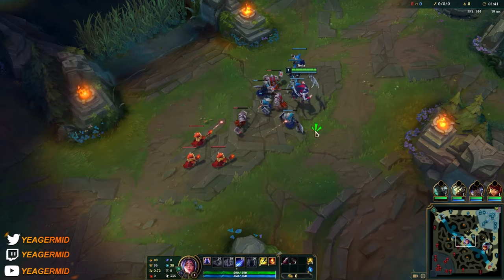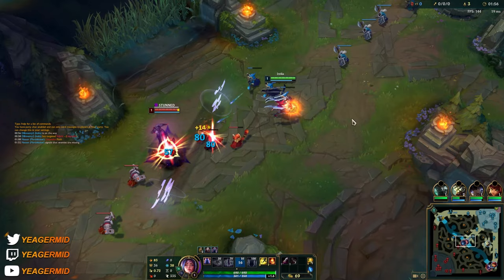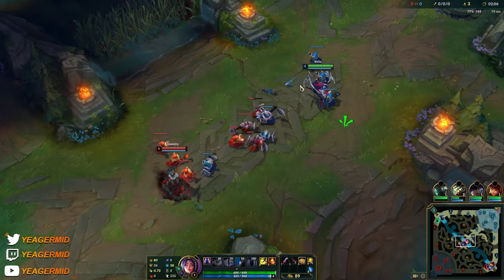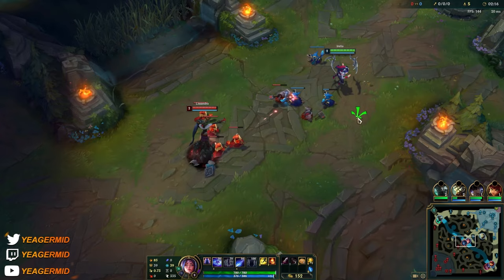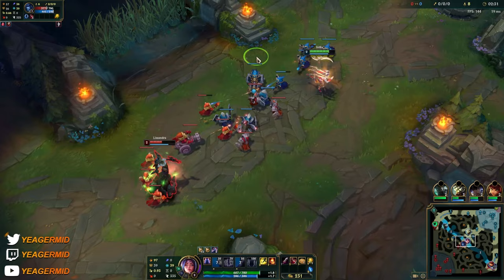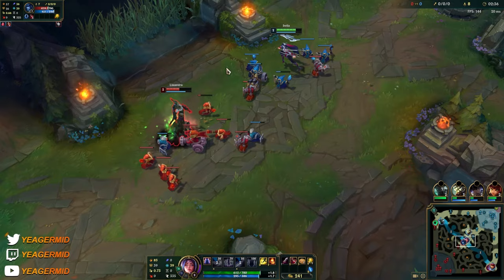I can also look for plays at level 2 since her flash is down. Just staying back and then — oh, that's a good one. If you can last hit and poke at the same time, that's really OP.